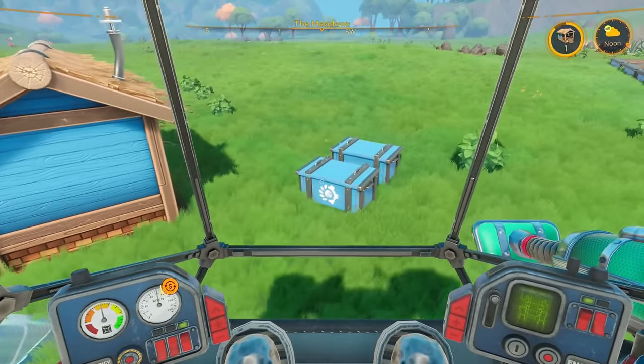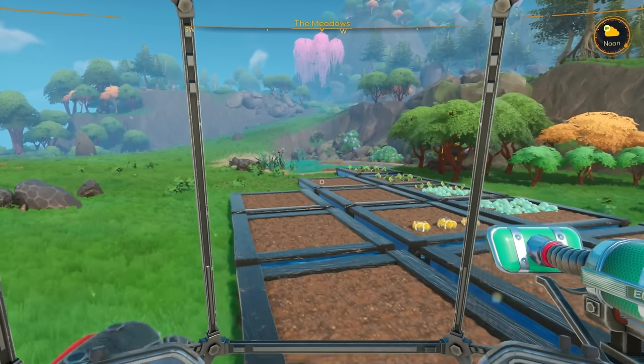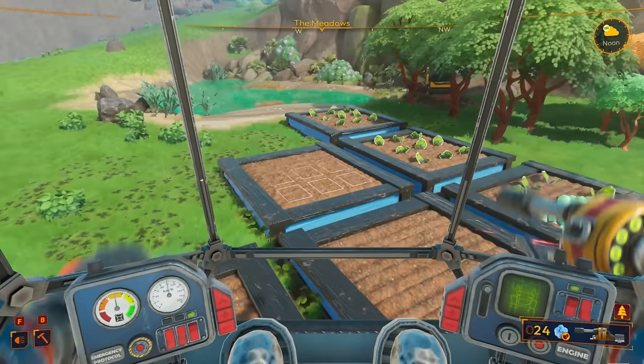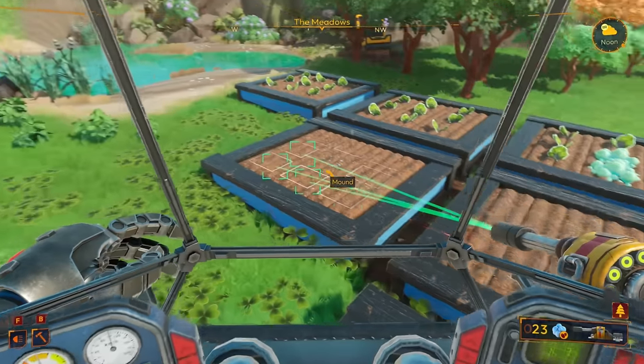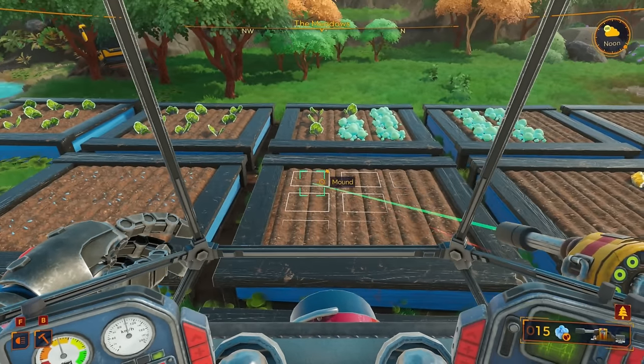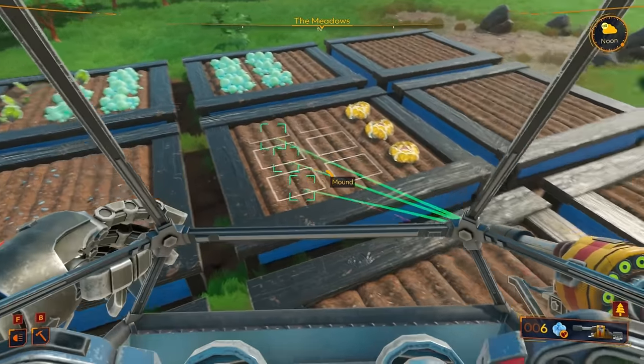I don't have any wheat so I can't do anything with that yet. We're almost at level two which is fantastic. Let me get some farming done — we've got the new seed shooter lock-on upgrade which is going to be amazing. We go in here and lock on to all the plots — boom, planting everything all at the same time. This is amazing!